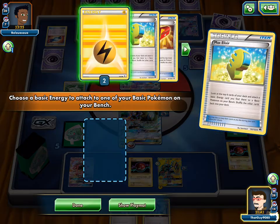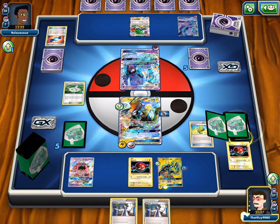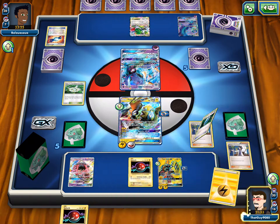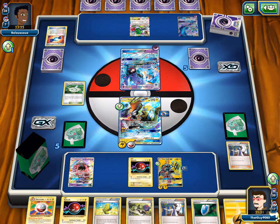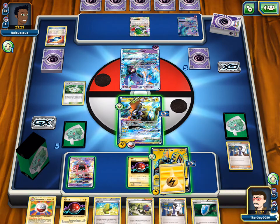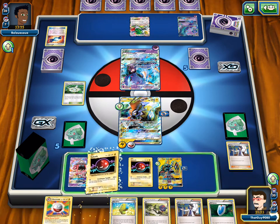Electrode onto Koko. Then we're going to have to manually attach another energy onto that Koko. Raikou? Voltorb and an Electrode. But we do not have a Raikou, but we can Max Elixir to that last Koko, or manually attach. Then another Voltorb — we don't want an Electrode yet, because we have nothing to give it to.